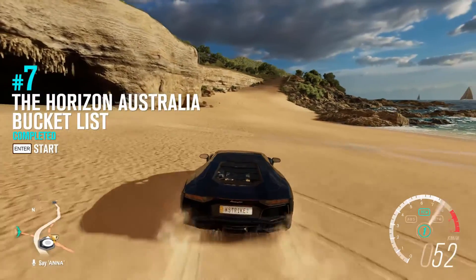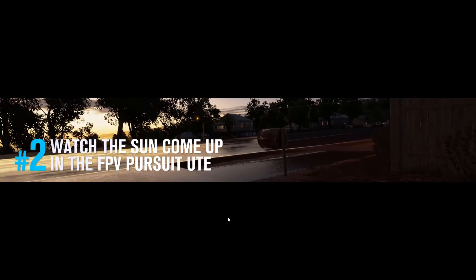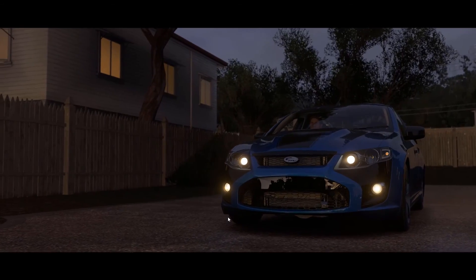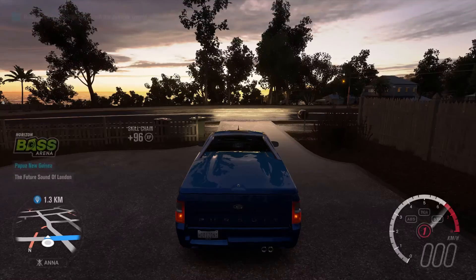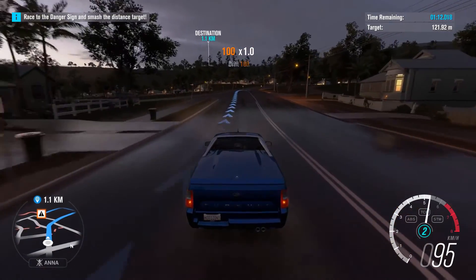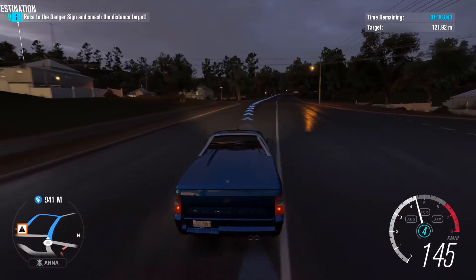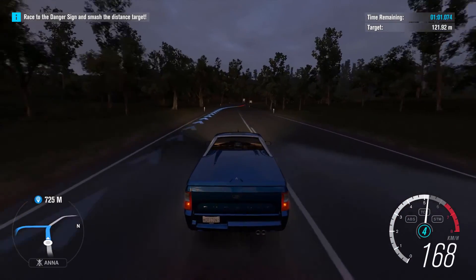On to the next showcase. We're here, guys — this is another showcase event. Haven't tried any of these, but this one looks cool as well. We've got a nice new car, well it's not our car but we're gonna use it — a uke. This is really drifty. Race to the danger sign and smash the distance target. So we've got a limited amount of time to actually get this target smashed.